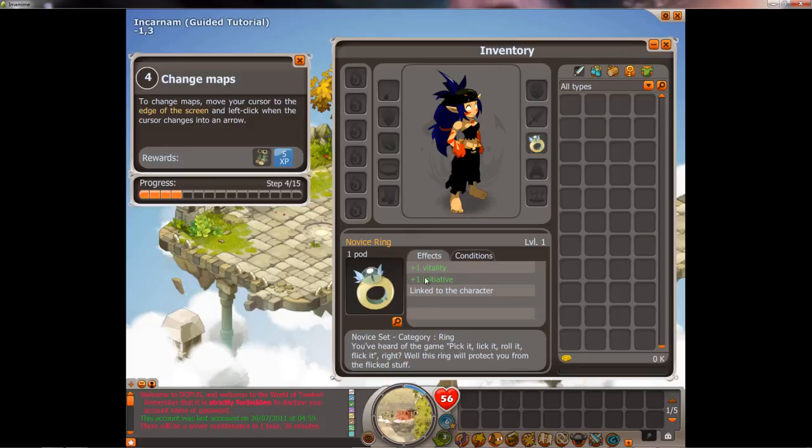You can see the ring has some stats. All the items have stats, just like a lot of other games. It has an orange indicator, which means it's a set item — this whole thing is the newbie set. There are sets in this game like Diablo 2, and they give set bonuses. These newbie stats are really bad though — it has to be expected from newbie stuff.